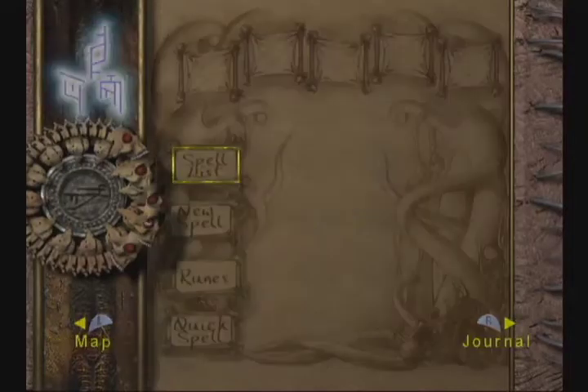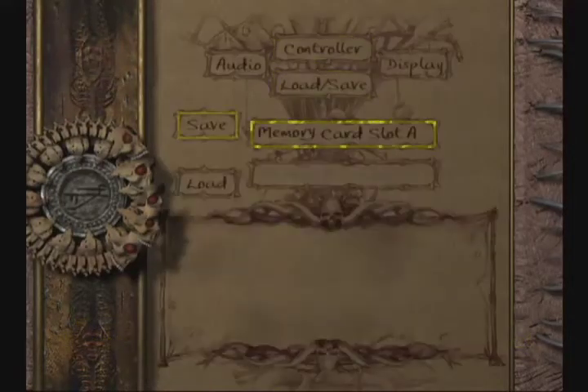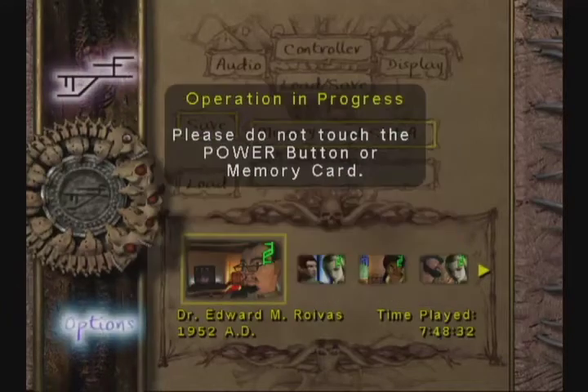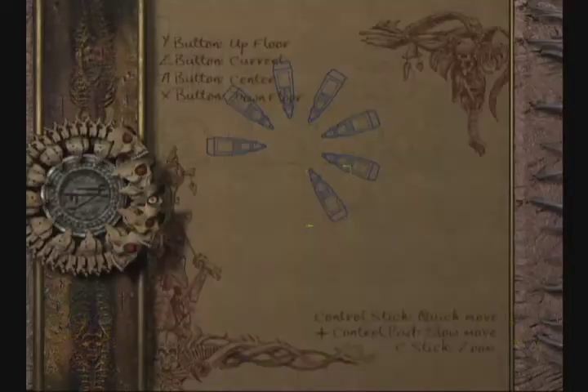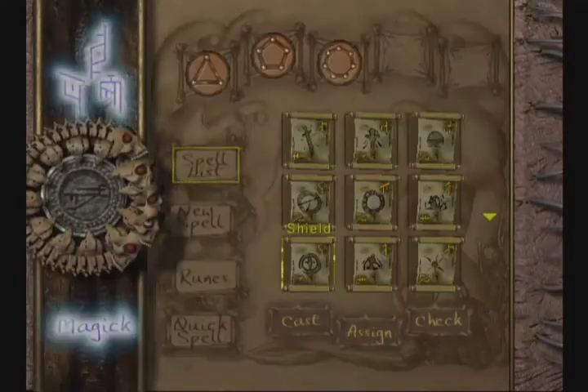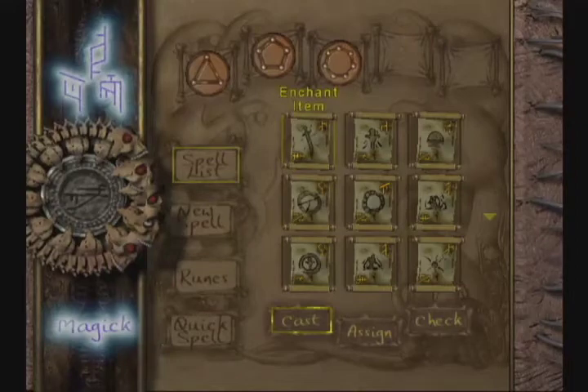Somebody on the development crew just was super into Digimon. Here's the design for the Black Guardian. That's Patamon. No, it's not! That'd be so adorable. Hurry up and blow everything up! I'm bored! Just end it all!